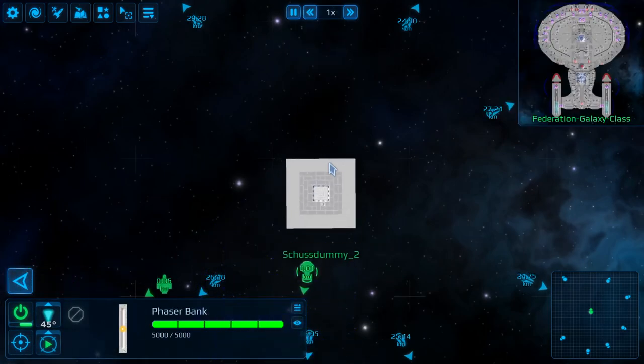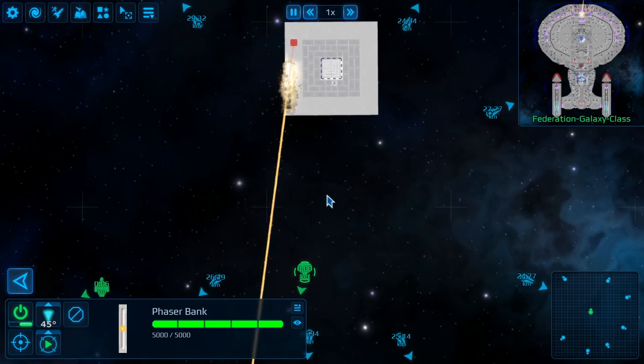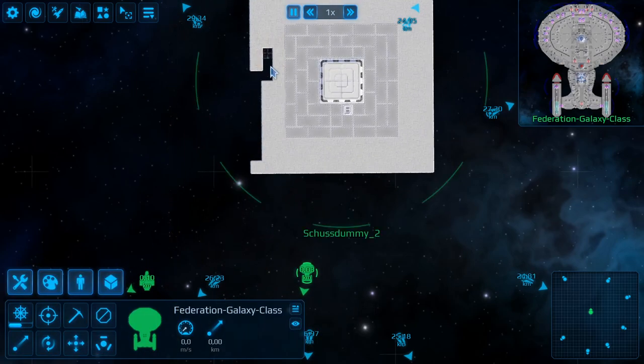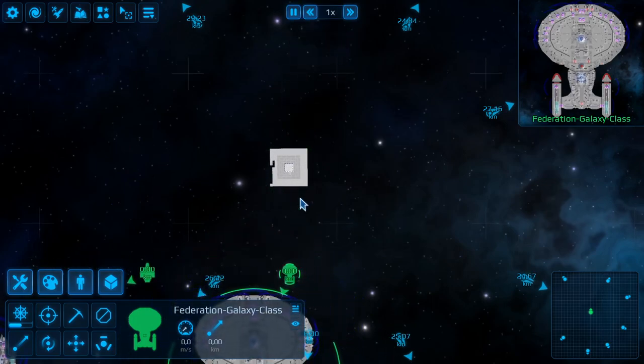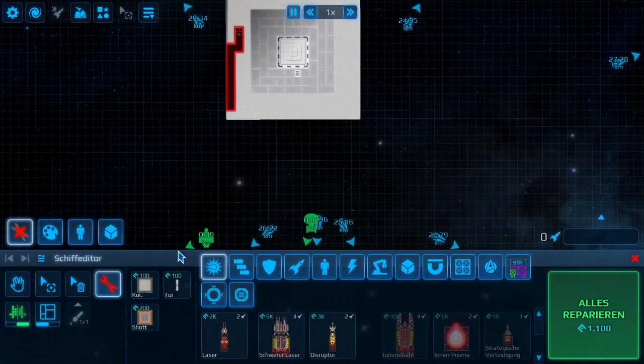Now let's try the same target with a 45-degree phaser beam and see what it does. As you can see it's much more devastating because of the restricted fire arc - it does the highest damage. But you do need to turn your ship to the correct angle for that.